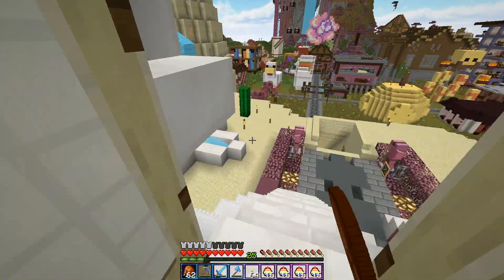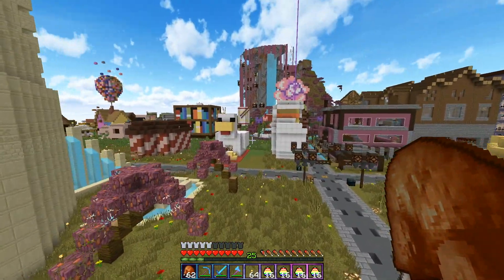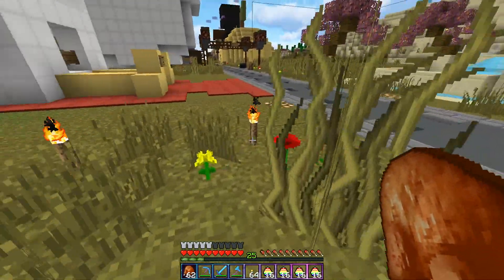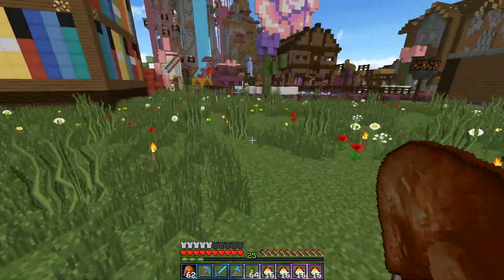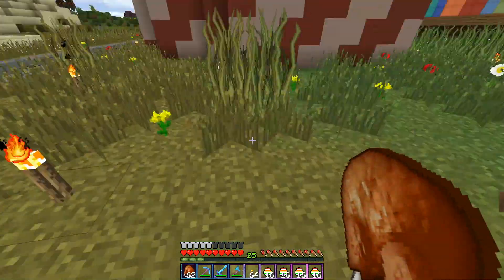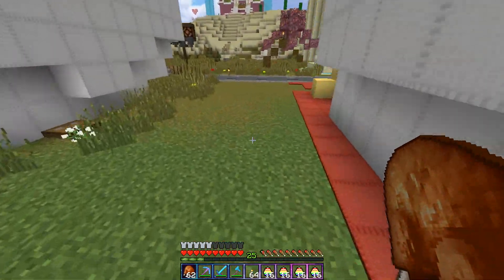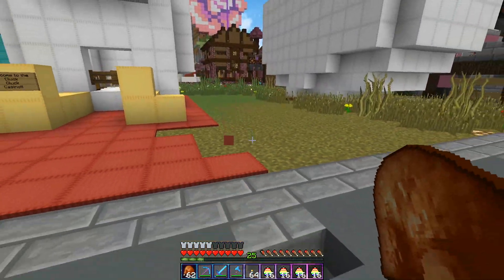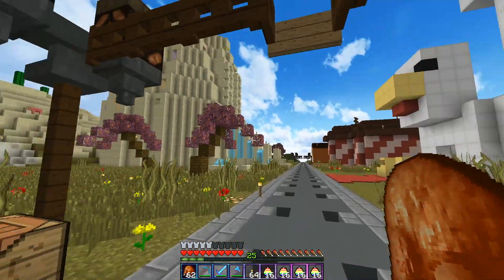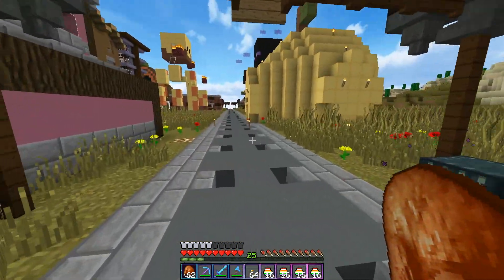Both of these shops are now open if anyone wants to come buy a book or gamble their money on some chickens. I kind of wish I had another idea for something to put in the general area surrounding the chicken, because there's a lot of space not being used. Especially over here where I broke the grass and didn't have any bone meal to put it back. I definitely want to figure out something to put around the chicken — maybe a fence or something. But yeah, those are my two brand new shops — well, a shop and a casino.